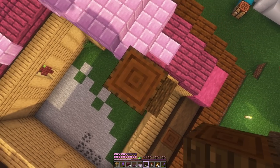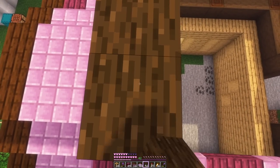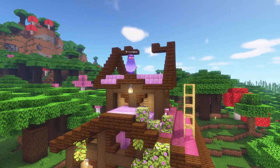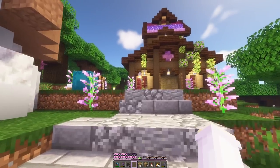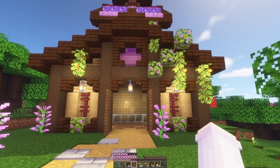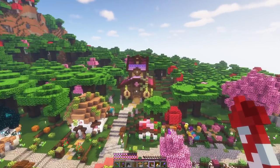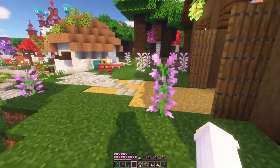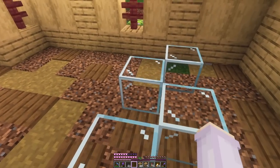After that I started working on the roof and a section that comes up from the top of the roof. And I think with that, that completes the outside of the shearing house. This is what it looks like from a bit higher up. We'll have to add some more trees and flowers and stuff around the sides, but for now this is good and I've mapped out a little area for the auto sheep farms.